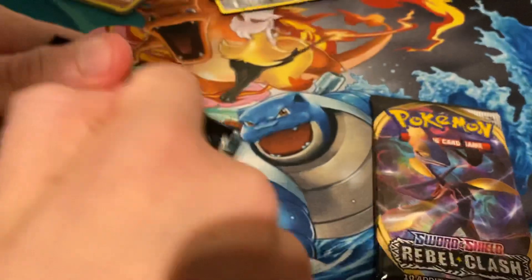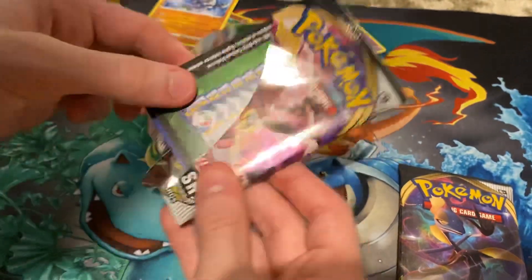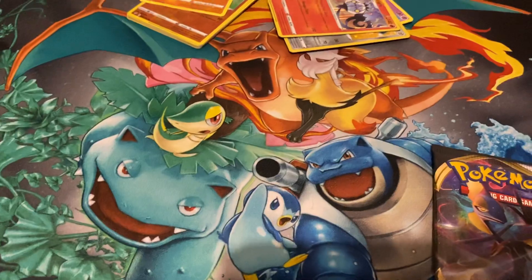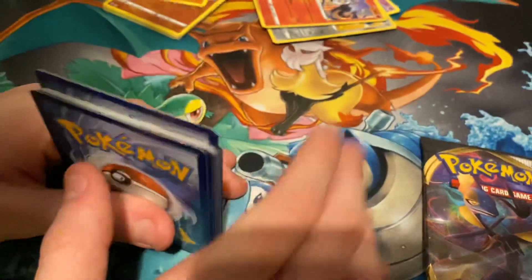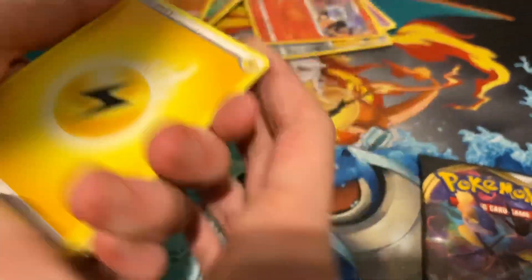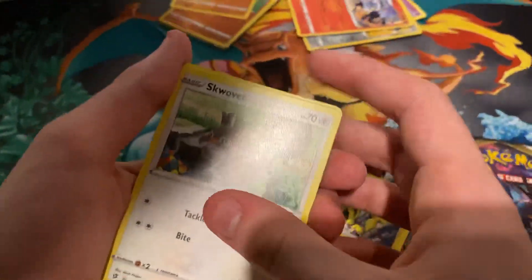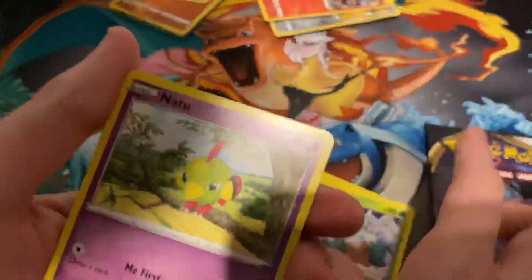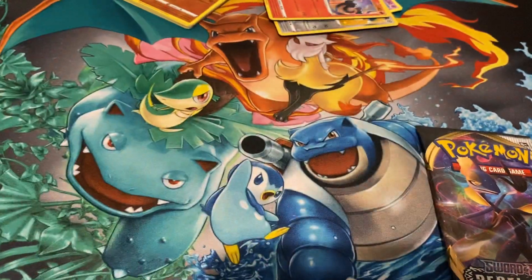Fourth pack — do you know what you think I'm going to get? Gina, are you excited? Oh, it's another green. My cat's scratching at the door — kind of funny. Lightning Energy, Durant, Palossand, Orbeetle, Magmar, Electabuzz, Swalot, Snover, Natu, Luxray, and Manectric.